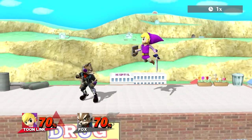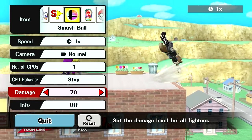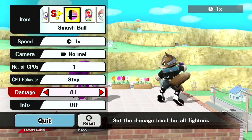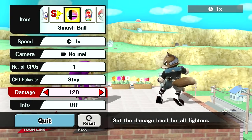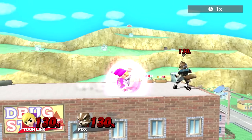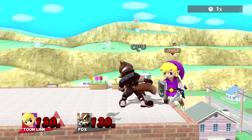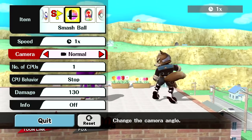So Zair into grab is also pretty strong — you have to time it correctly and they have to be at the right percent, but it's a good setup. Another interesting setup: when your opponent is at very high percent — let's say they're at 130 — one thing I like to do is dash towards them, then roll behind them. Now, you probably think I'm going to grab them for the back throw because that'll net me the kill. But a good opponent, as soon as you roll behind them, is going to roll away from you.